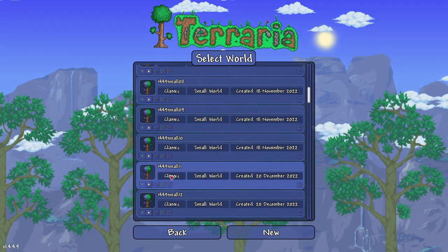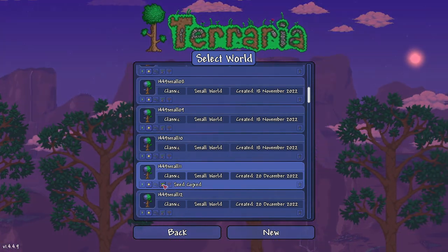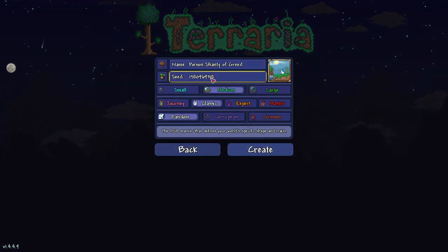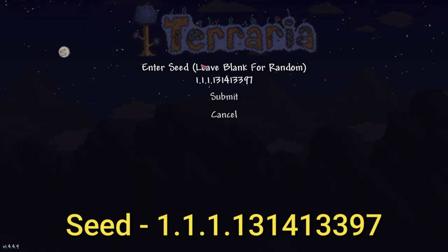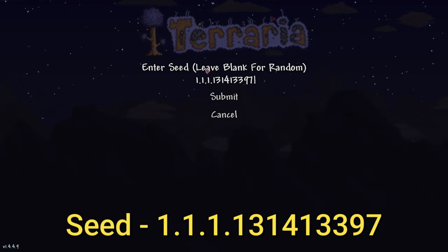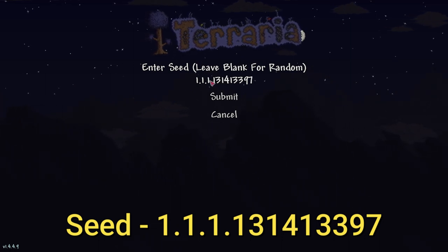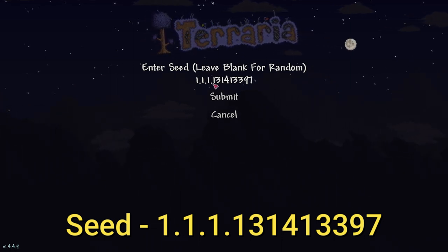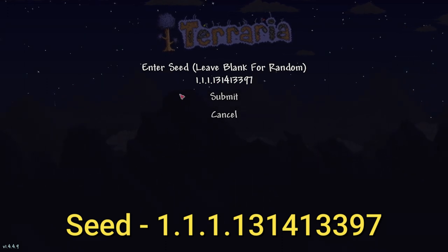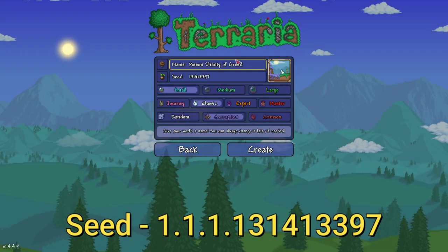Hit copy — it'll be down in the links below. If it's not, just remind me and I'll put it down there. Then we're in a new world — click here, Control+V. The format is size, evil, difficulty. Your seed number is 1 3 1 4 1 3 3 9 7. It'll be down in the description below, but if it's not, remind me. Now we're gonna hit submit.